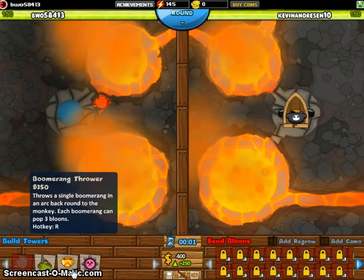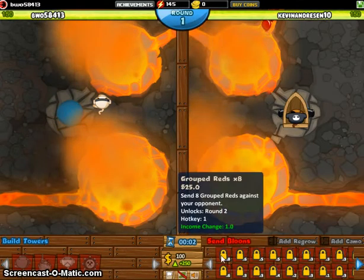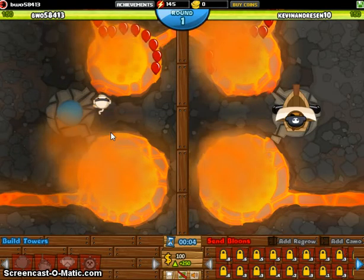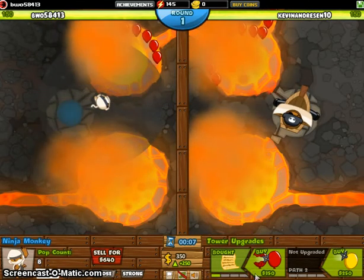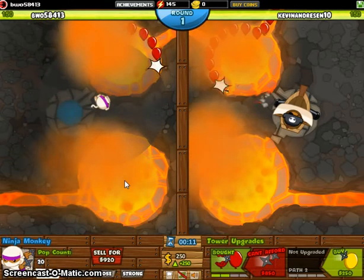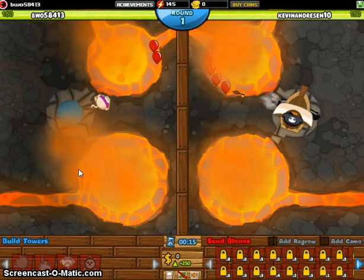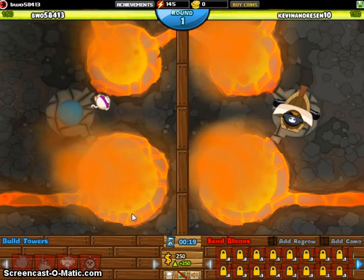Some people like to use Boomerang Thrower, but then in the first wave — around round two — most people send grouped bloons for extra income or economy, and the Boomerang Thrower can't handle all that. So I normally just use the Ninja Monkey, because who doesn't like a ninja? I think they're one of the best monkeys you can get. The last upgrade is called Blunjutsu — you throw five shurikens at once, and if that hits, that's five pops at once, and they go really fast. It's just one of the best things you can get.